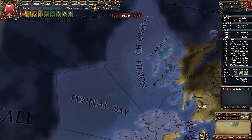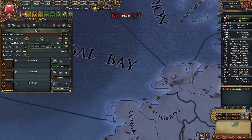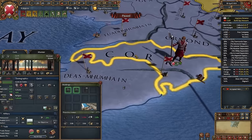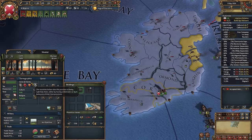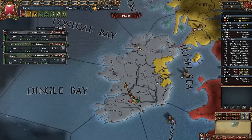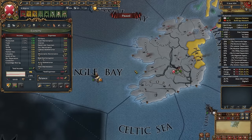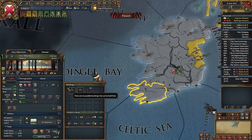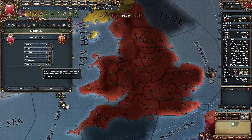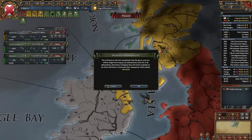Now I'll explain why I chose Kildare — not Desmond or anything else. It's because Kildare has a really good start and has the most development in Ireland. I could also choose Desmond; Desmond had really good ideas: minus 10 core creation cost, minus 10 province cost, plus 25% manpower and stuff. But ultimately I wanted to take Irish ideas, so there's no sense in playing as Desmond. Let's delete our fort here — it's useless. Let's take some burger loans and build some more troops.